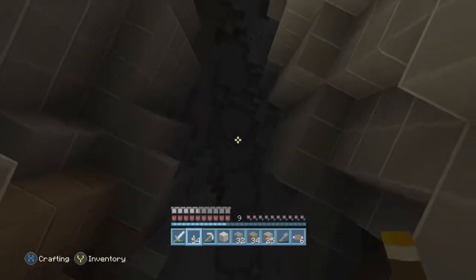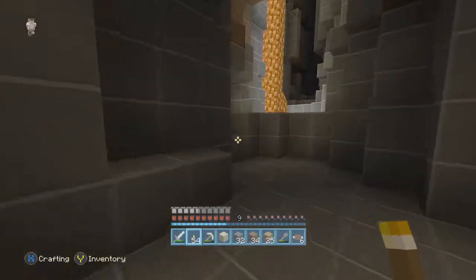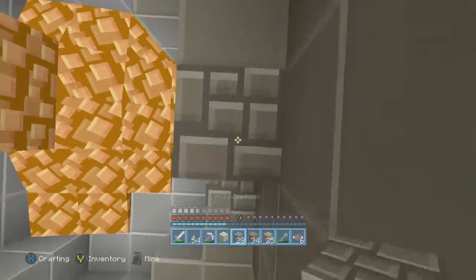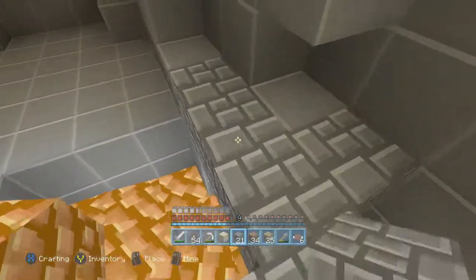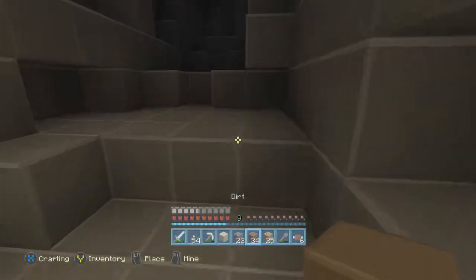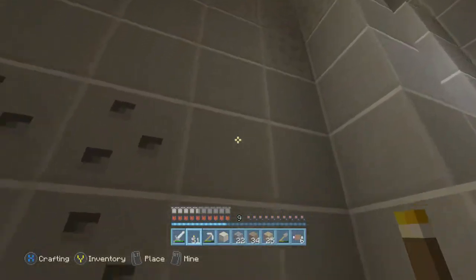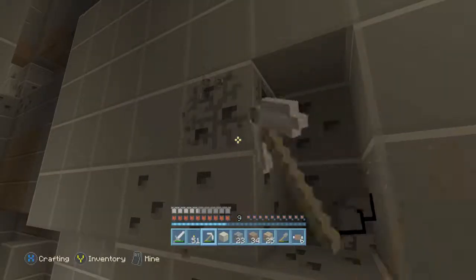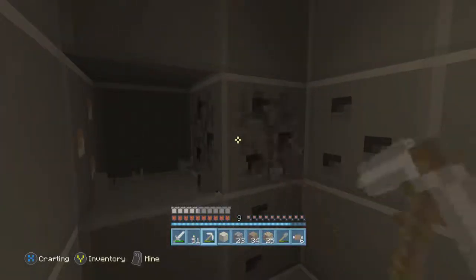That looks insane up there — actually looks really nice. That enderman scared me; I had no idea it was looking up at me — it's guarding the place. The cobblestone doesn't look too bad in this texture pack. God, I hate being 17 — my voice cracks really really bad. That's what I sound like and all of you know it so don't even try to defend me. Alright, we got some more coal. Oh yeah, that's gravel right there.